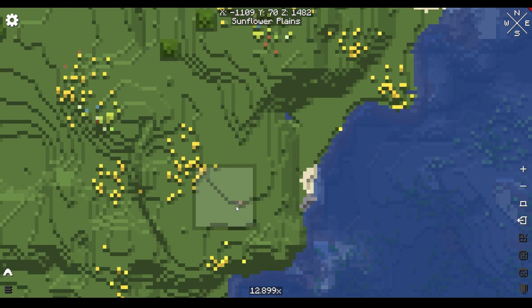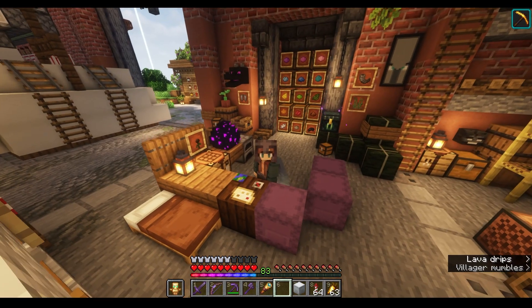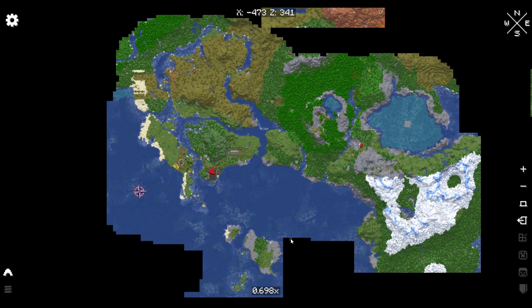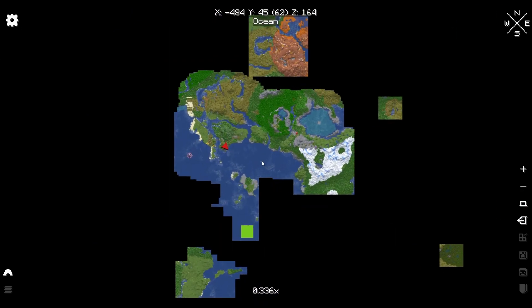And then here, that's where my end portal is. I stayed far away from that one, didn't want to risk destroying it, because I just built a sand duper over there, and it's working rather splendidly. So this is what's left of my world. There were a couple of reasons why I did it, but it certainly reduces the size of the world, which is a good thing.